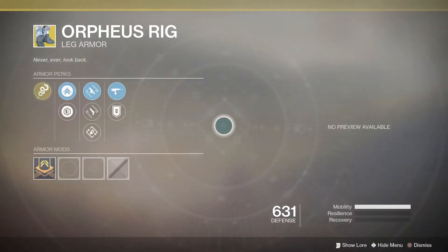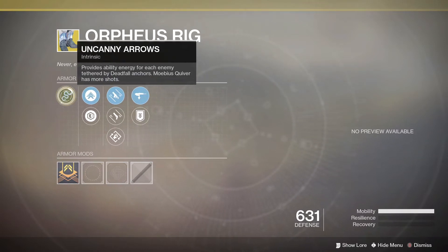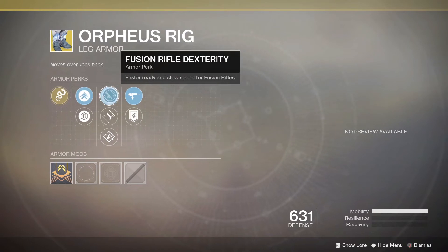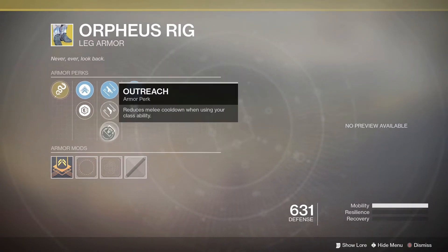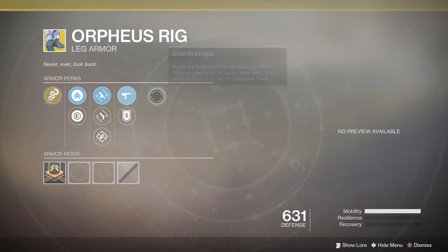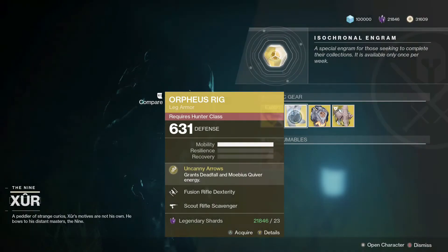Moving on to the Hunter this week, we have the Orpheus Rig. Really good exotic for hunters - if you don't have these I would recommend picking them up. Definitely an absolute beast in PvE activities, mainly for the Nightstalker tether. It provides ability energy for each enemy tethered by Deadfall anchors, and Mobius Quiver has more shots. The perks are fusion rifle dexterity, hand cannon dexterity, Outreach, special ammo finder, and scout rifle scavenger - pretty trash perks, but pick them up anyway because they are that good.